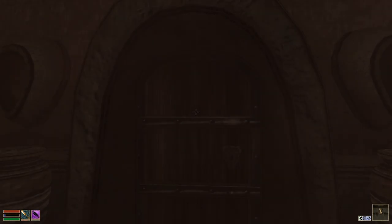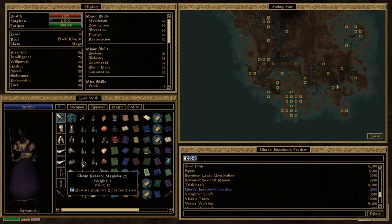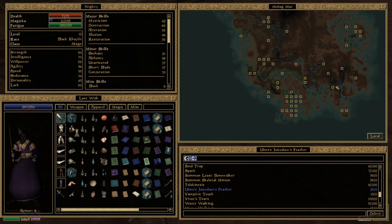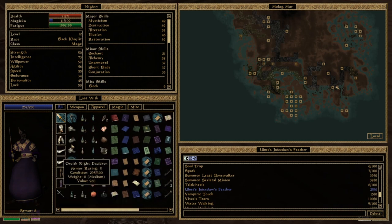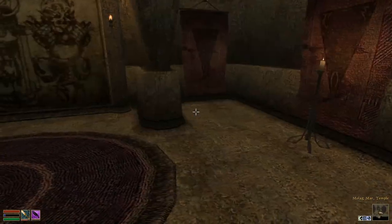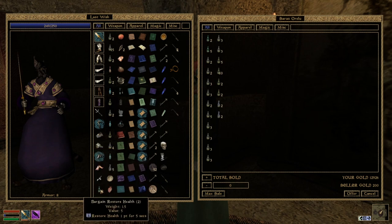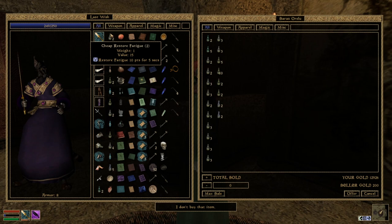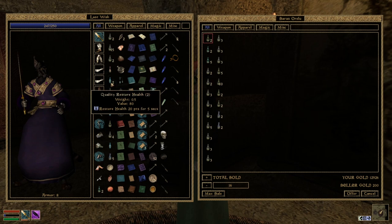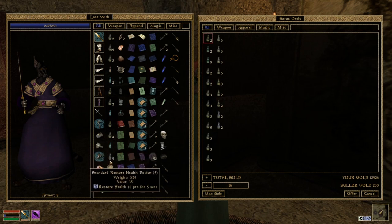I still need to — of course I can't heal. This is a really bad situation. I actually do need to throw everything on the ground and then run back and forth, because I can't heal here to get my Magicka back. These potions here: restore health, restore fatigue, restore health, restore magicka, restore health, cure poison, more fatigue, health. Always getting better, so restore health — I can get rid of the weak restore health potions.